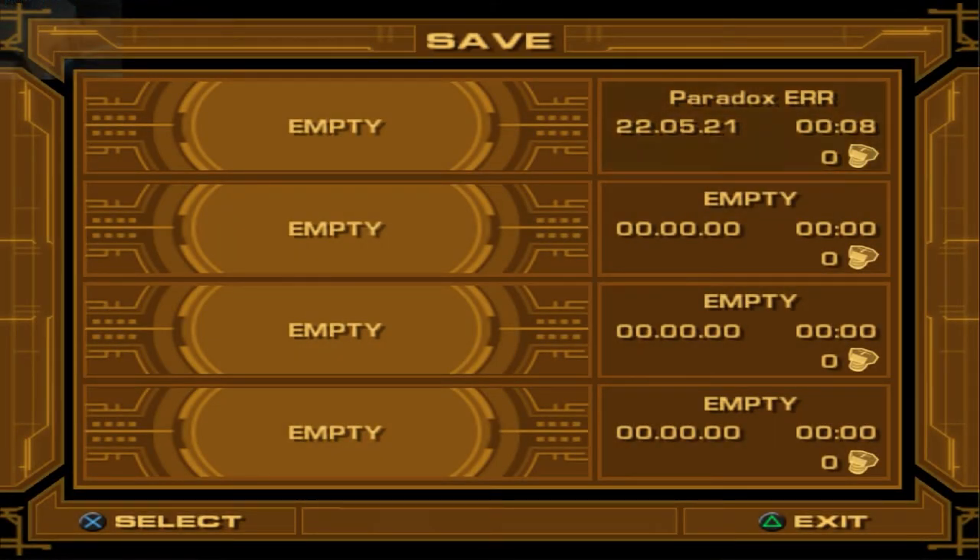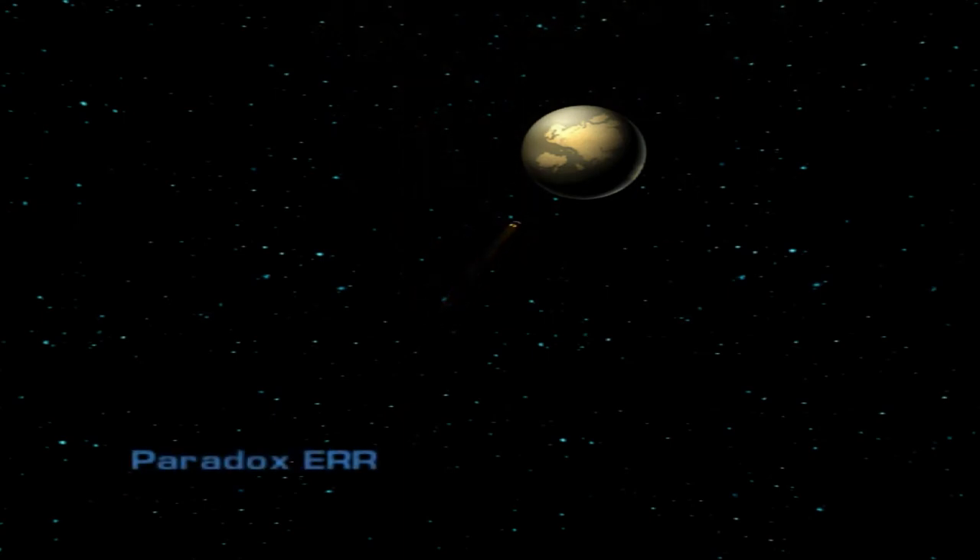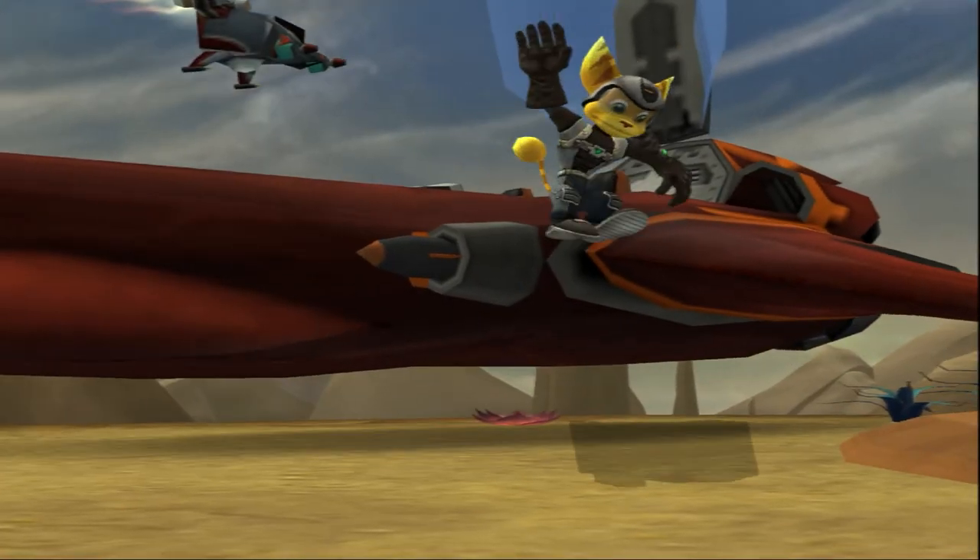Certain levels can be seen with the name 'Paradoxa', such as levels 6 and 20 if not loaded properly, or levels 25 and 47 in any circumstance. This is probably due to an exception caught by the code. All this can be seen either from the save menu, from the ship menu, or even while traveling to another planet.